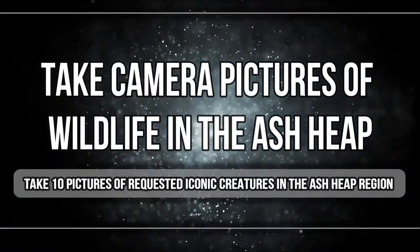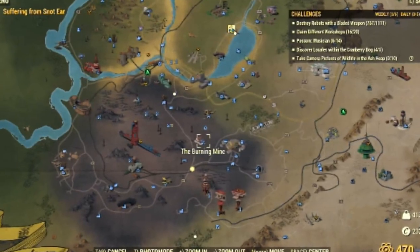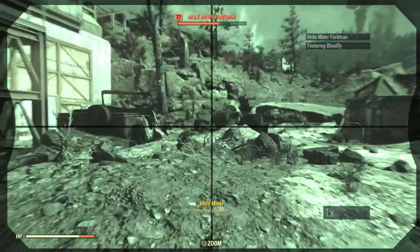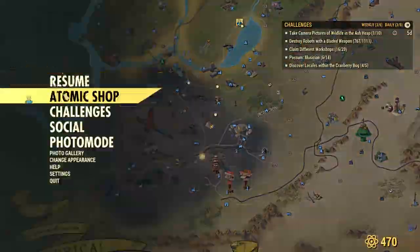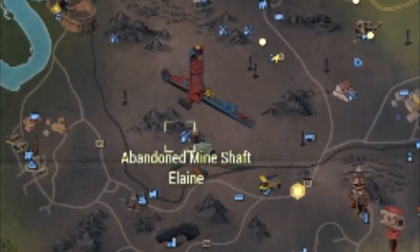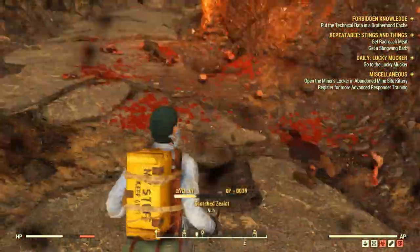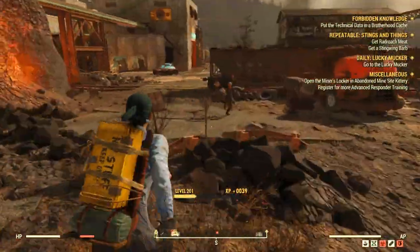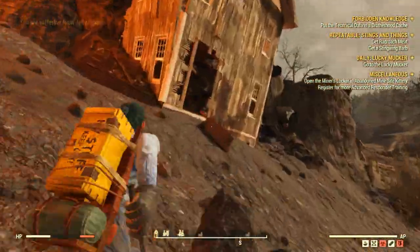The fourth and last challenge is taking pictures of wildlife in the Ash Heap. I didn't know much about this region. I started at Burning Mine — I took a picture of a mole rat fighting a fly, but only one of them counted. I checked and it was the fly, so mole rats seem tricky or bugged here. Then head to this mine filled with scorch — we need them for the challenge, so kill them and take a picture. When there are many different types, at least one will count.